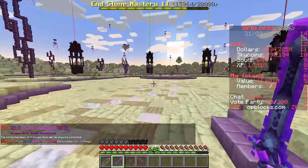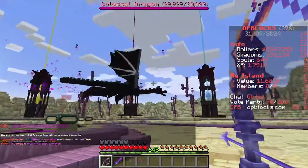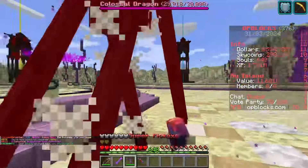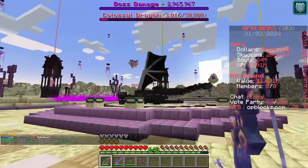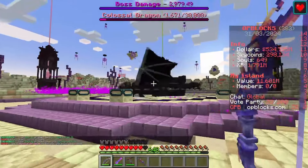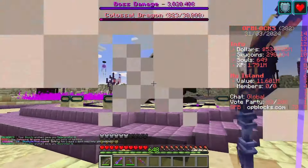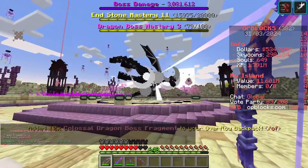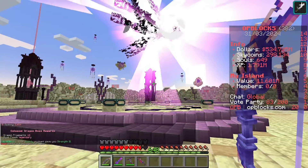The dragon boss is spawning — colossal. Not the best, but it could have been worse. Our boss fortune has just increased to level 1, meaning we have done 50,000 damage to the dragon boss with our bow, which is very nice. The dragon boss has been defeated — we came in fourth place, got 12 fragments and a legendary boss pouch.